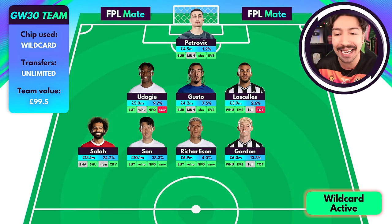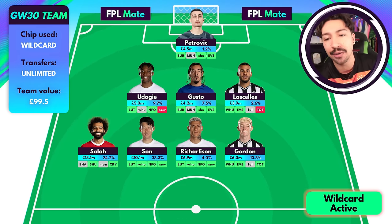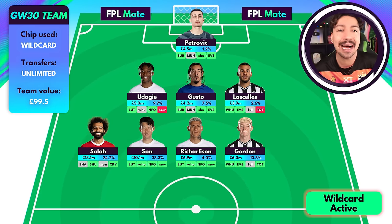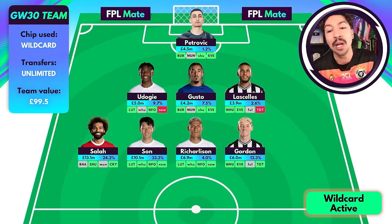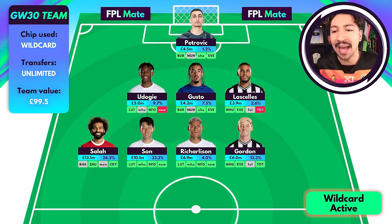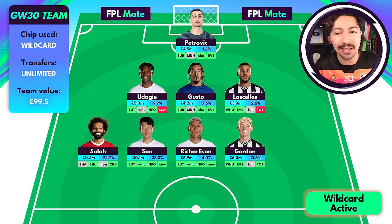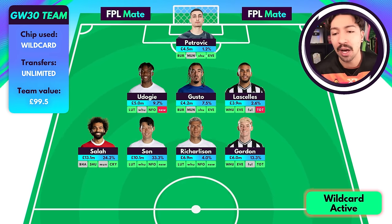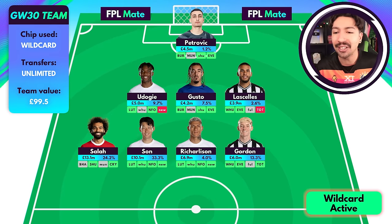Gordon is our next pick — a 6 million midfielder who has been an absolute superstar for Newcastle this season. He has a double game week all the way in game week 37, as well as nice short-term fixtures with West Ham and Everton at home, followed by Fulham and Spurs. You'd be looking to free hit Gordon out in game week 34, but until then he's a really nice asset and a potential rotation option as well.